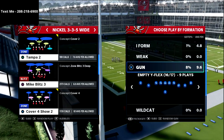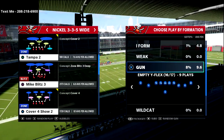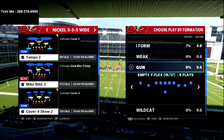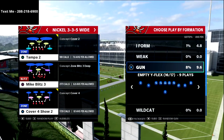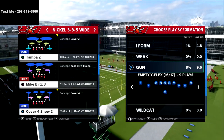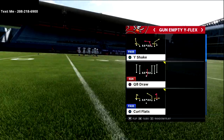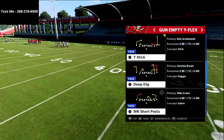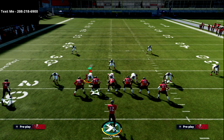In this video, I'm going to be sharing with you the empty wide flex formation. If you want to get my full empty wide flex mini scheme, all you have to do is text the word Madden to 208-218-6900. The empty wide flex out of the Steelers playbook is probably right there with the five-wide receiver trips as the best five-wide formation in the entire game. We're going to be going over the play Y-Stick, which I think is the best five-wide passing concept in the entire game.